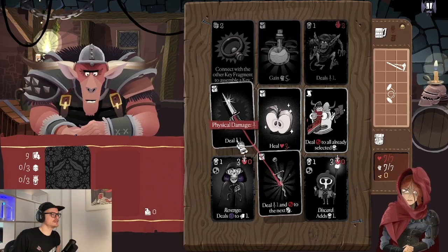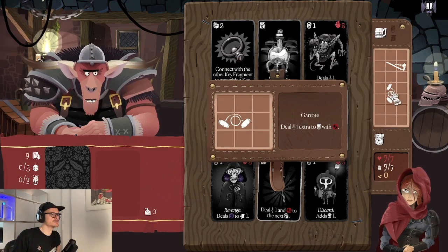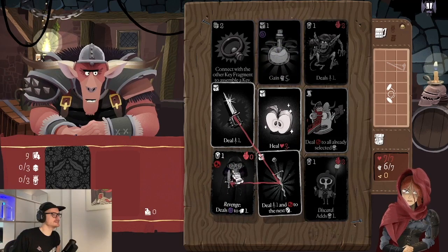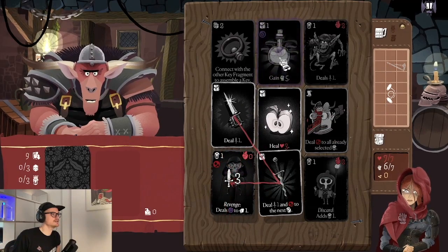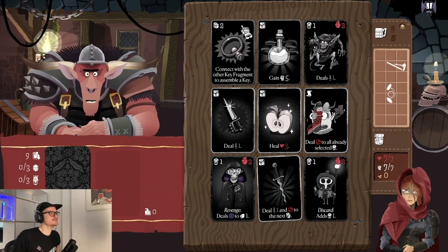This card deals damage, this card deals damage, and this card deals bleed to the next monster. Because we have the Garret item, we deal one extra damage to monsters with bleed. Revenge is a keyword triggered when the card is damaged — this card deals curse to another card. You can see on the top left each card has a strength cost which I have to pay in strength. I have seven strength, and once strength runs out I'm forced to use health instead.